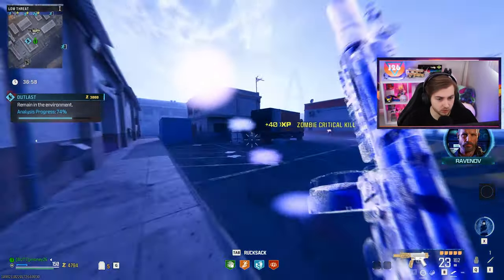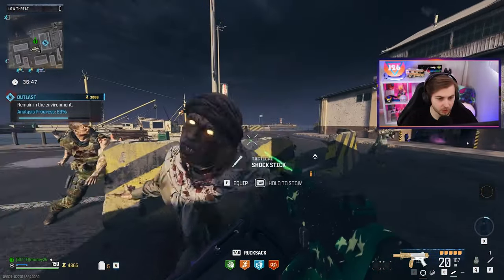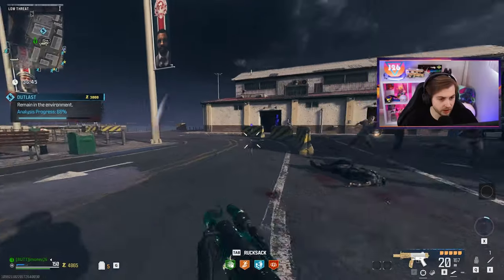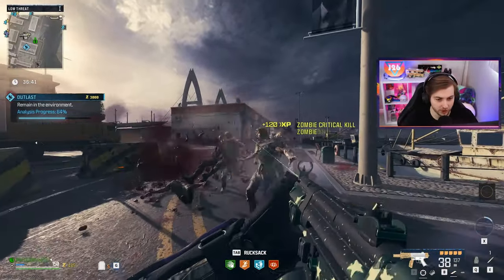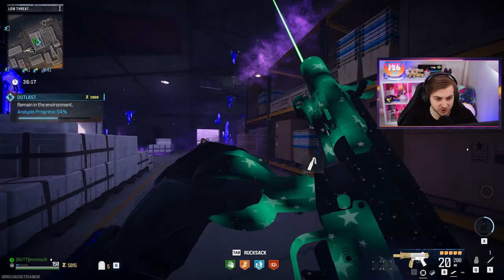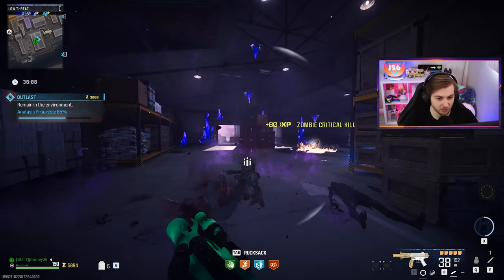Let's get up close and personal with these guys. There's our jackrabbit medal — every time I see one of those pop up I'm gonna let a zombie hit me once to reset it. I don't know if that works but it always feels like this camo takes way longer than it should. The glow on my gun is spreading — actually it kind of looks sick, we get a little alternate camo already.